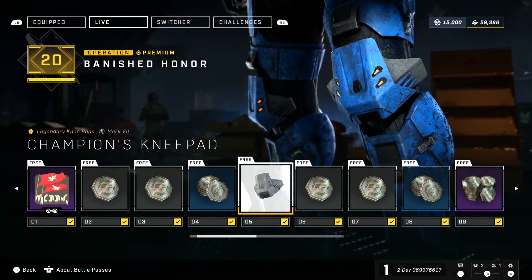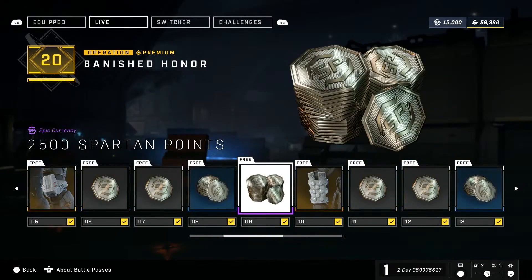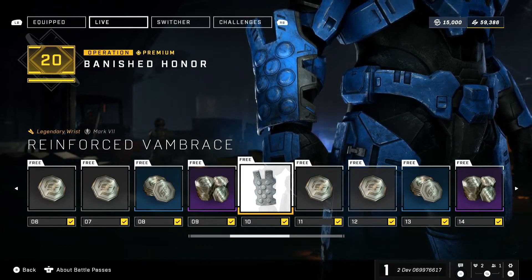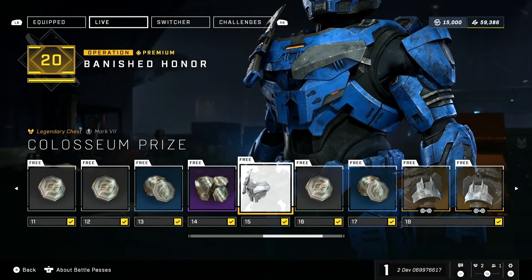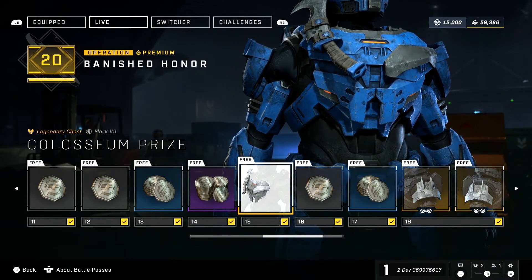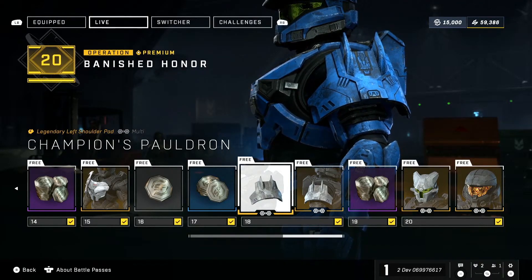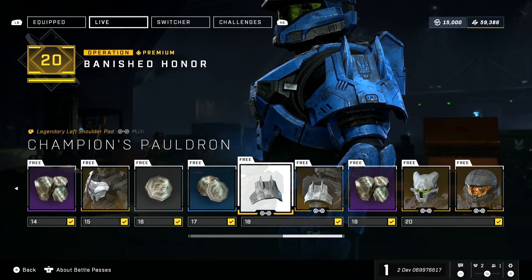When we get to Tier 5, we have our first piece of Armor Geo — some knee pads — then more Spartan Points, including a bigger drop of 2,500 Spartan Points. There's another nice forearm pad that looks like it matches the hip attachment we just looked at in the exchange. These Banished armor pieces fit the Banished Honor theme and they look stellar — that awesome knife chest attachment, who doesn't want more knives? Philosophically, the goal for the Operation Passes is to give players one complete look for their Spartan, and the rest is an assortment of Spartan Points you can bank and use as you see fit.